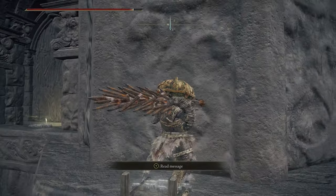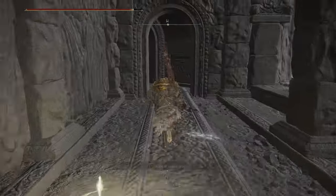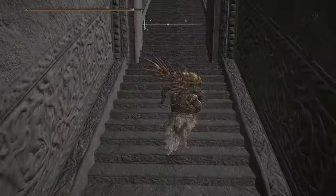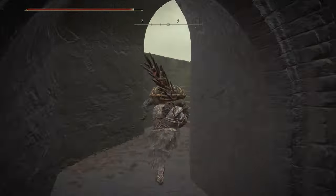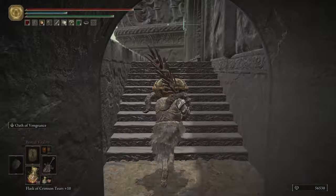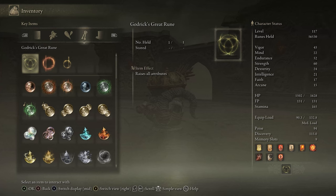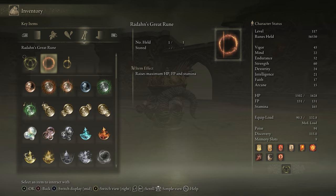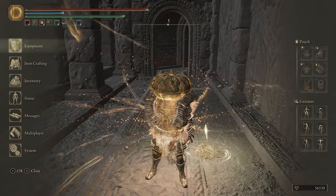Once you're safely within the tower, you can touch the Divine Tower of Kaelid's center site of grace. Now climb up the flight of stairs to your right, open those big old doors, take the elevator up, and go up the stairs to activate Radahn's Great Rune — which is a pretty underwhelming rune, as it just moderately increases your HP, FP, and stamina.